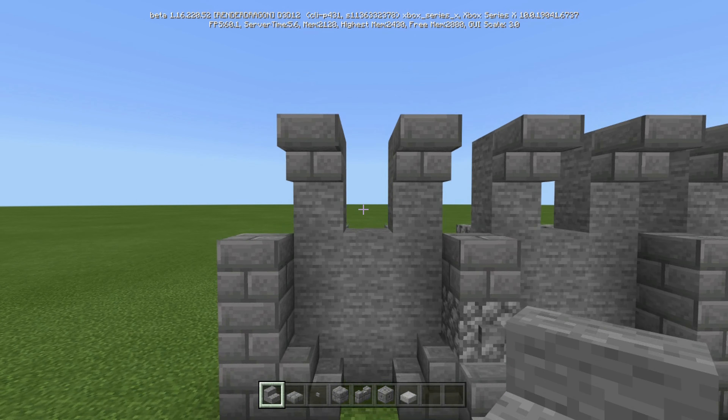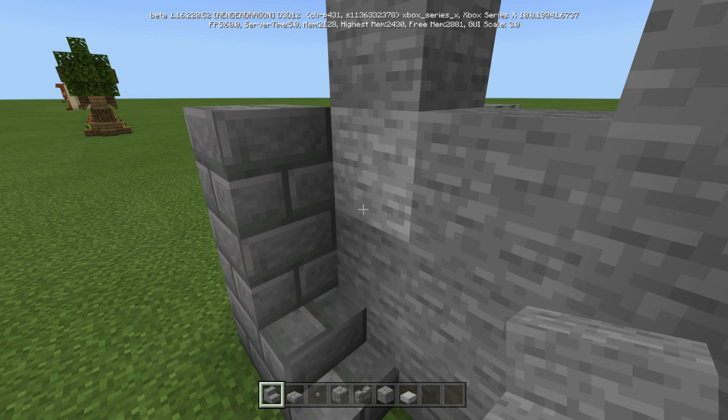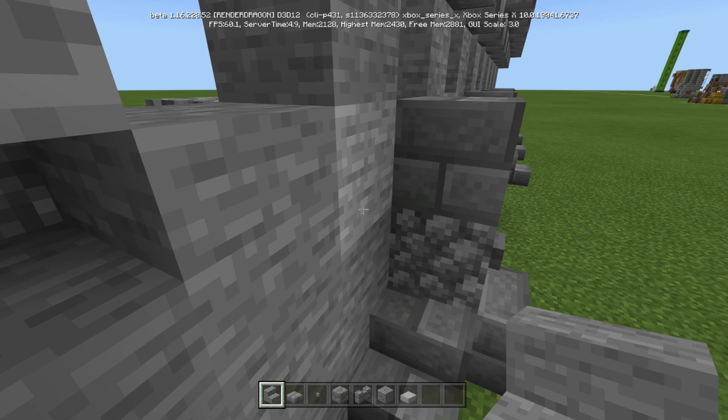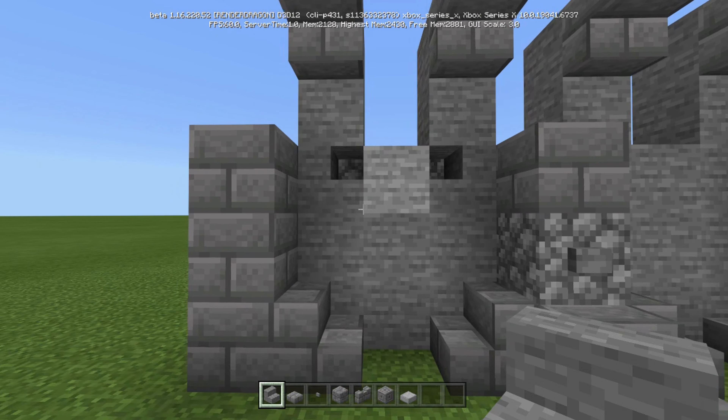Now let's take our stone stairs and come up one, two, three blocks — right here where this stone brick is in the back. We're going to break this stone and put stone stairs there, then break that one and put stone stairs there, just like that. So you can see the cobblestone popping through.